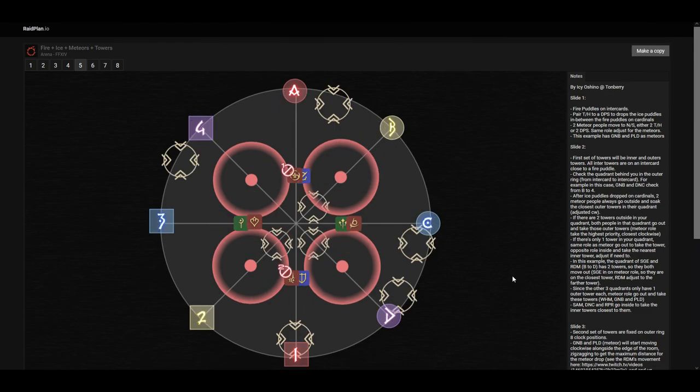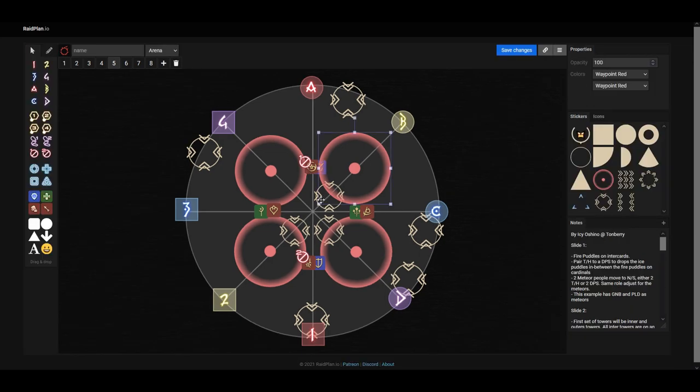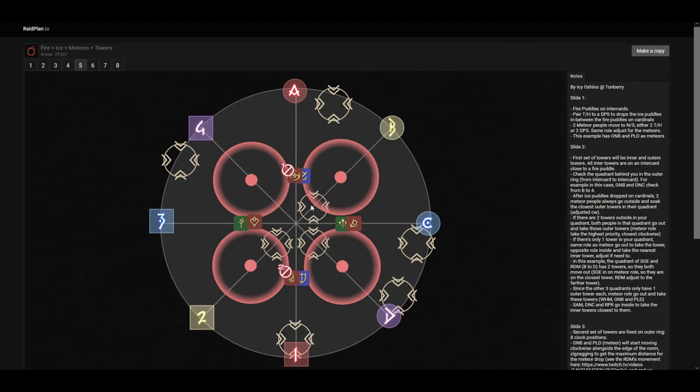Now let's look at another example of the same mechanic. I will be changing this tower position. You will notice that the samurai is to the north, meaning the samurai and the red mage got the prey instead. This means there is a swap between the samurai and the dancer, and a swap between the reaper and the red mage. The rest stays the same.